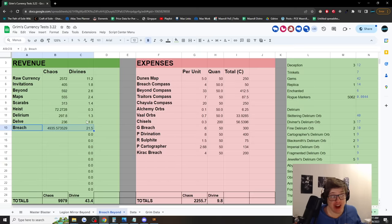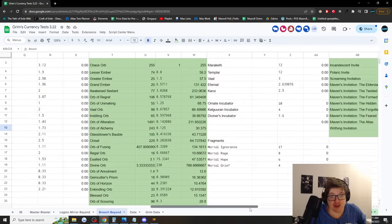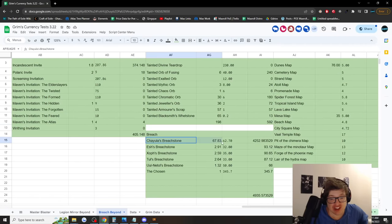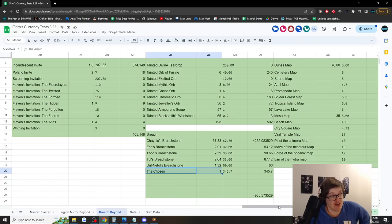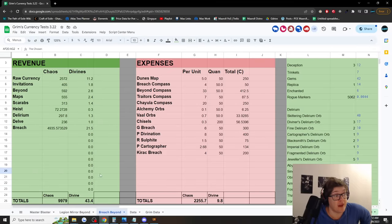The breach revenue was mostly from Chayula Breachstones — we got a total of 67.83 Chayula Breachstones, which is more than one per map. That is crazy. We also got a few of the other Breachstones from the Zeshtula hands and spawning Zeshtula. We did also get one Chosen divination card, which is responsible for over a divine, which is why I was so excited about divination card finding — the Chosen is a huge drop.